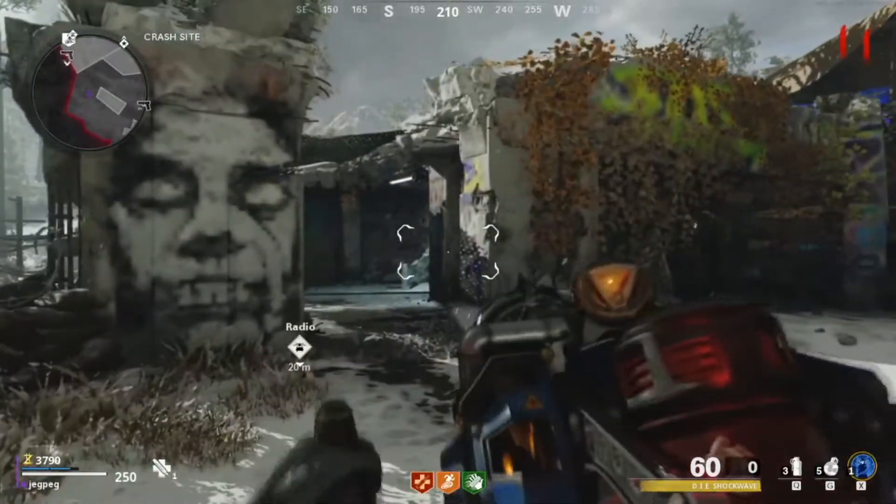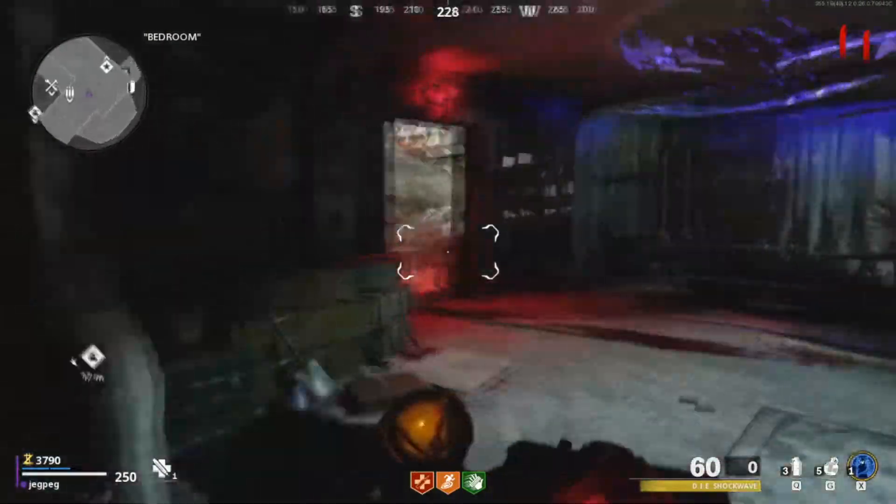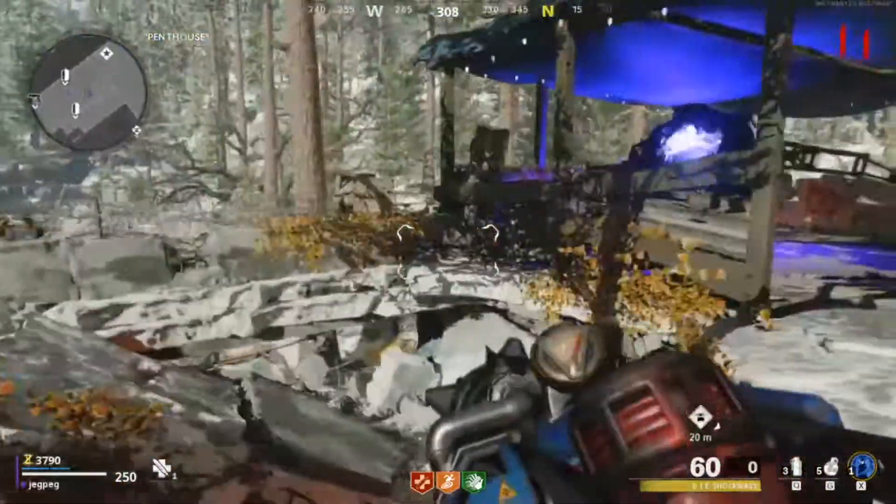Hey y'all, it's Jagpag and today I will show you how to get the ice upgrade for the Die Shockwave, the Die Cryo Emitter, in under a minute. First you have to get the free Die wonder weapon — a tutorial for that can be found in the description.